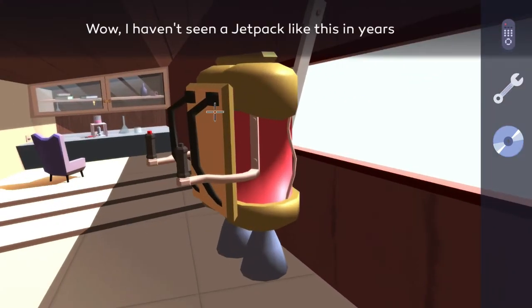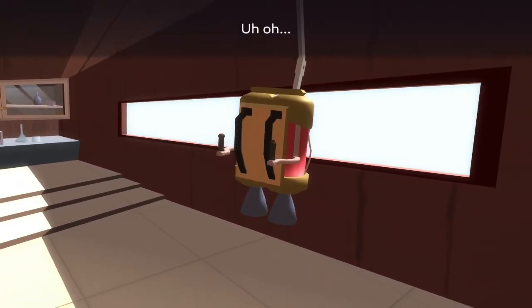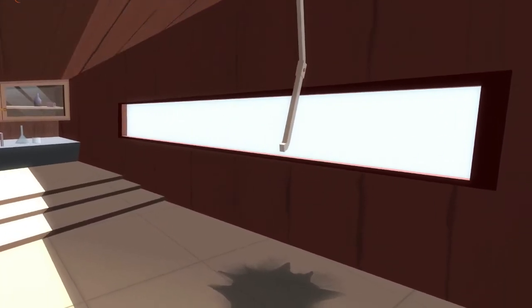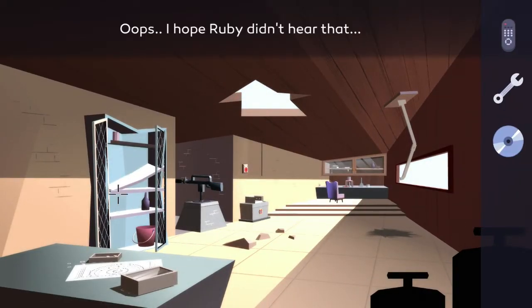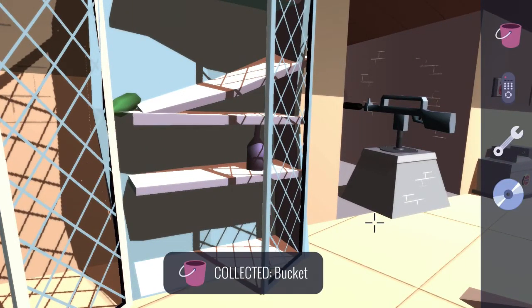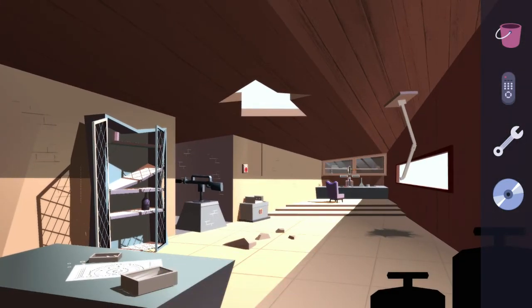On the right hand side is the jetpack. Zoom in on it and hit the red button to send it off, and as you can see it just broke the cupboard on the left hand side. Now that it's open, zoom in and pick up the bucket on the bottom shelf.